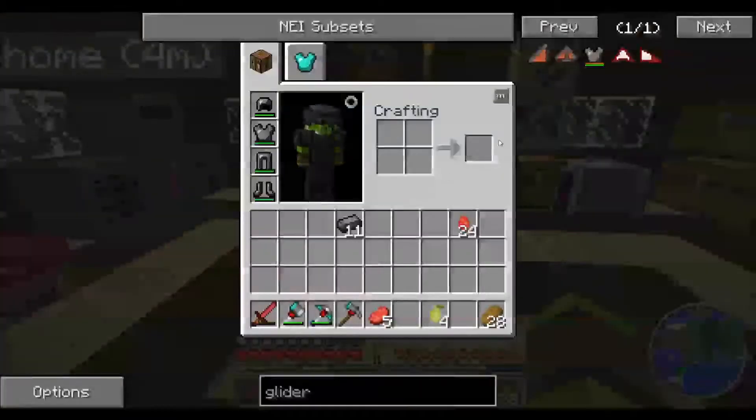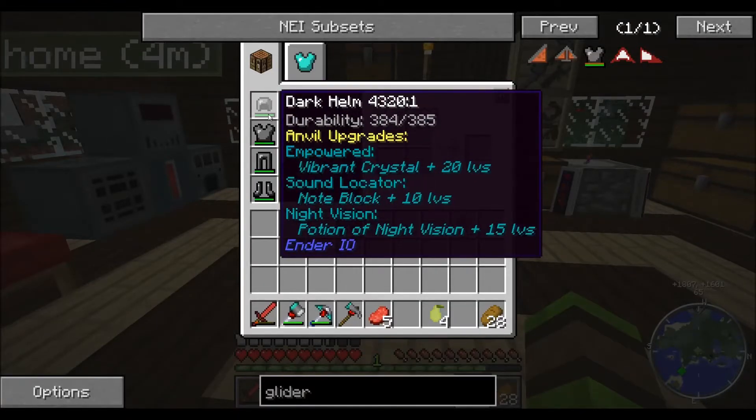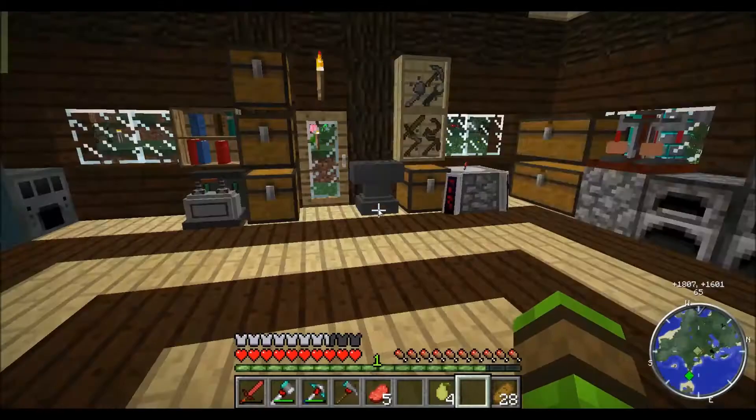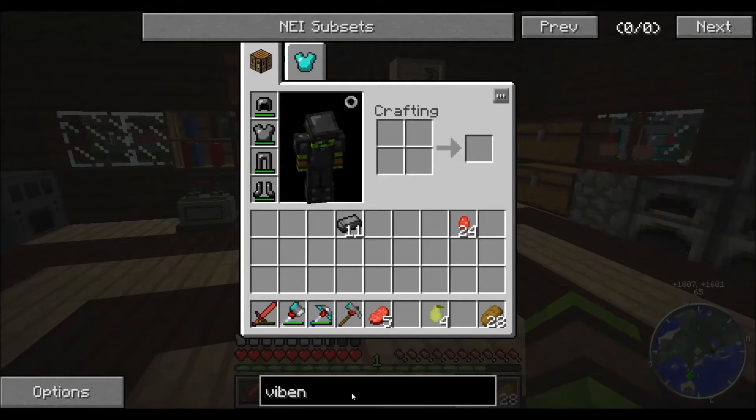So what's next? What else do we want to add onto this? I wouldn't mind a Potion of Night Vision — that would be very nice. But like I say, I would need to make a brewing stand. I'm keen on knowing what these vibrant crystals do. Vibrant crystal, vibrant alloys...